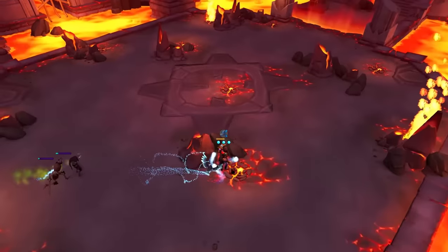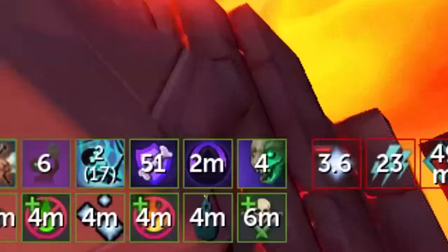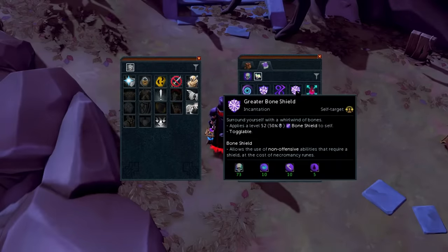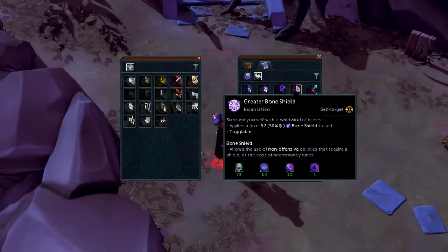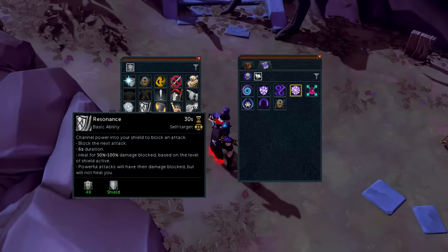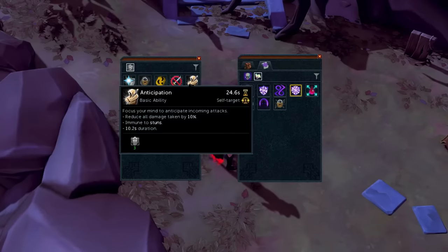The way I'm activating defensives without swapping to a shield is because I have the lesser or greater Bone Shield incantation active, which allows you to use defensives without a shield or needing to swap to one. Be warned though — you do not need to click the incantation again once activated. Clicking it again will deactivate it, and then you'd need to reactivate it to use defensives again.